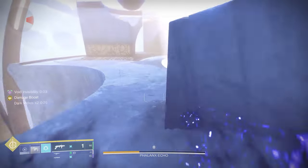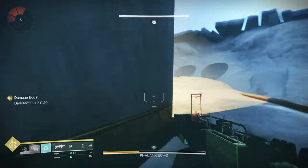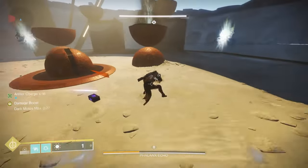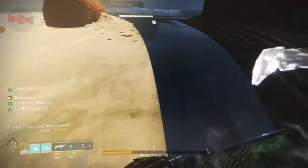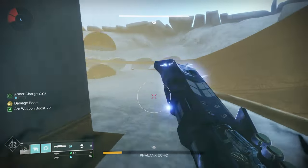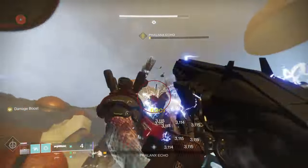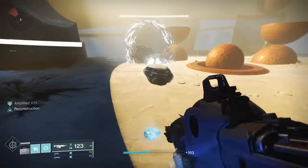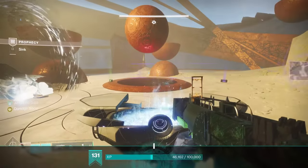First off, this is going to be an Arc Hunter build. One of the keys you're going to need is Assassin's Cowl. With all of the abilities to focus engrams, especially exotic engrams, or get exotics from either the Neo-Muna event or doing Lost Sectors, there's so many ways — there's probably no excuse not to get this if you want it. What makes this particular exotic very overpowered is that when you do a powered melee hit, you become invisible for a period of time.